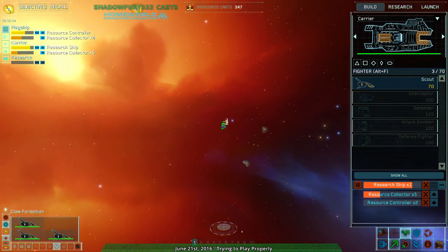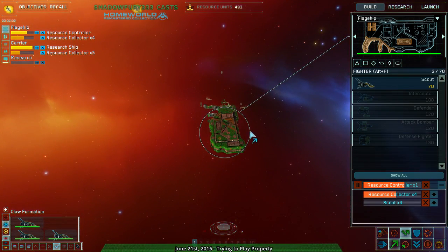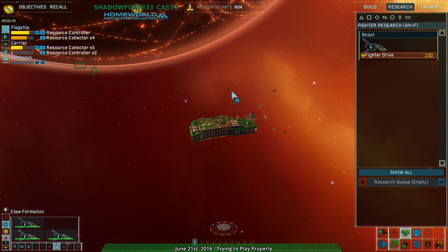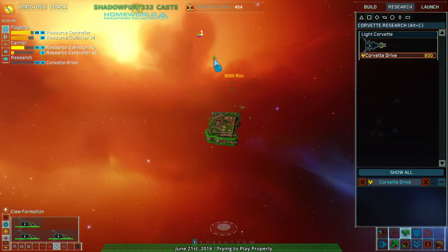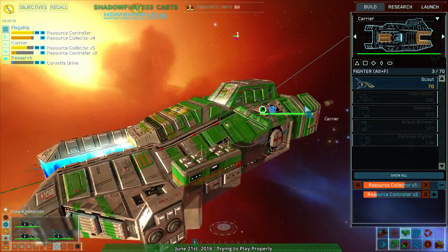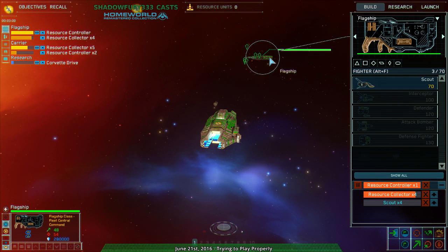I might be spreading things too thin. A common early mistake when you're learning an RTS game is spreading yourself a bit too thin, trying to get everything. I realize that. Well, let's start getting Corvettes then. These scouts are nowhere near the target — this could be a bit of a longer game. It looks like this is a larger map, which means probably a longer game.